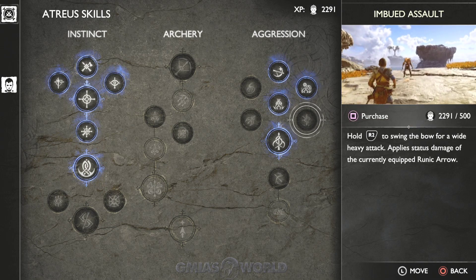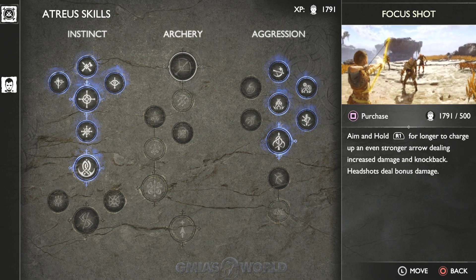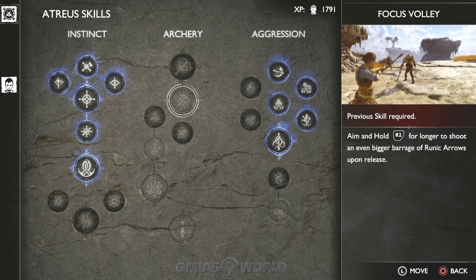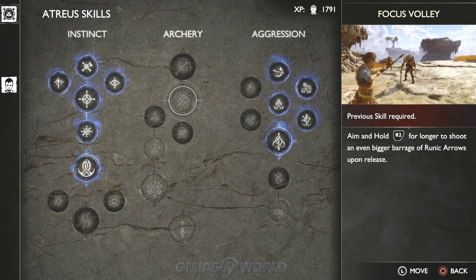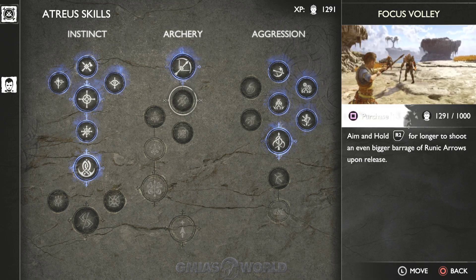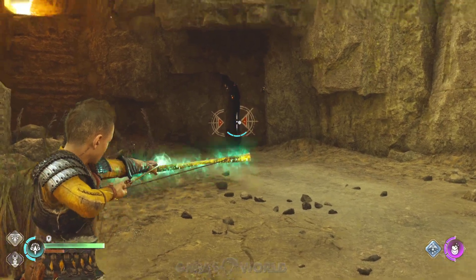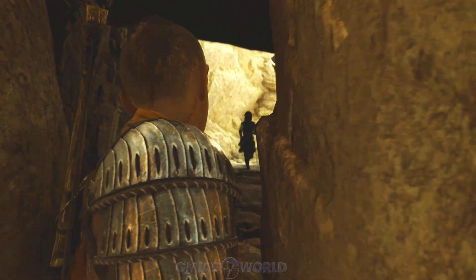And then this one - that one looks pretty good. Archery: aim and hold R2 to charge, increases damage and knockback. How much is this one? Alright, let's go. We good, let's get it.